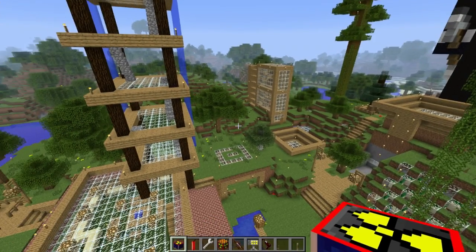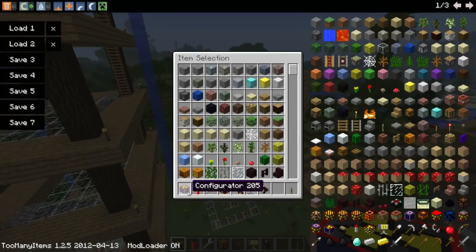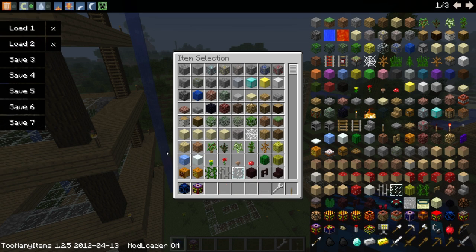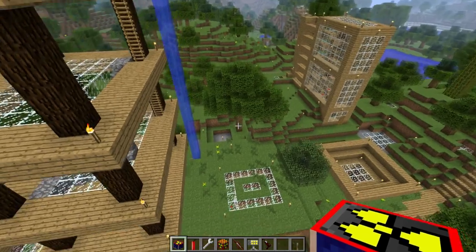Hey guys, Antronim here, and welcome back to another Minecraft video. This is the Explosives Plus Mod Review Part 6. In this part of the review, I'm going to be showing you guys the new bombs that have been added in the most recent update that came out just a few days ago. In my inventory I have the Configurator, the stick of dynamite, the wrench, the Mega Nuke, the Repulsion Beam, the Missile Launcher, the Anti-Gravity Laser, the Inverter, and the Black Hole Bombs.